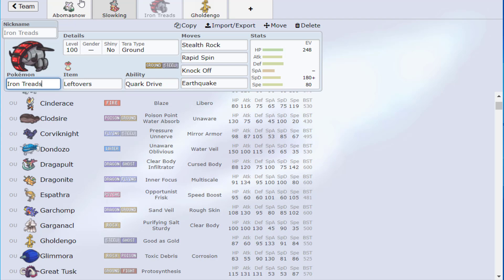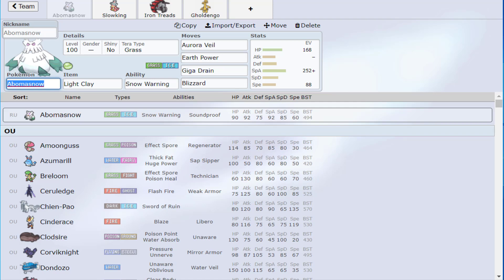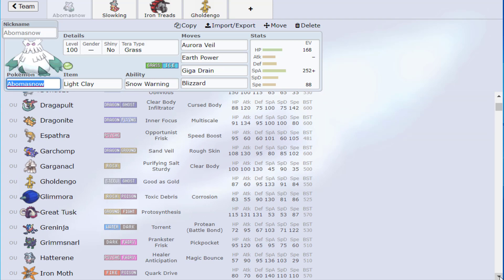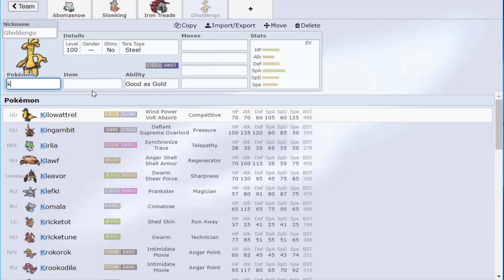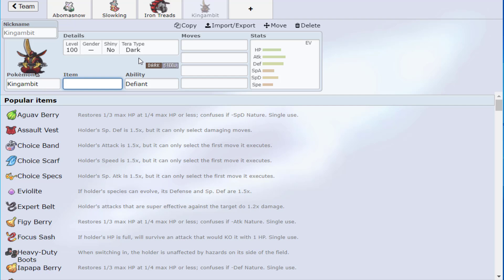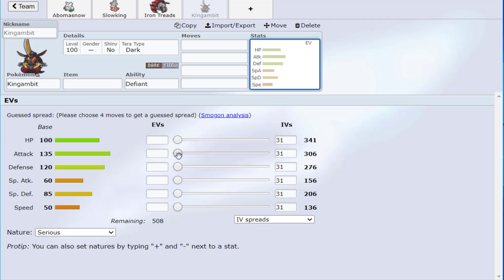So the question becomes: what is the point of Aurora Veil? It's meant to support something sinister — something that will abuse it and give the opponent hell because they're only doing half damage. What Pokémon can we do that with? I chose King's Gambit. King's Gambit is one of the bulkiest, hardest-hitting Pokémon in the game, and then you Terastallize it — you're just in for a wrecking.